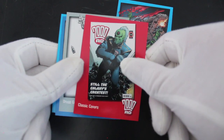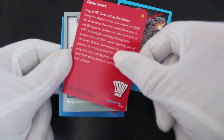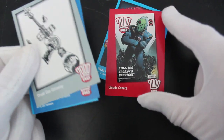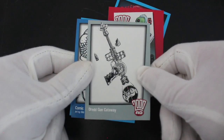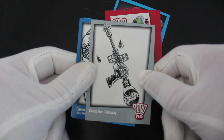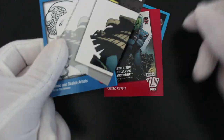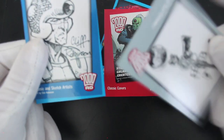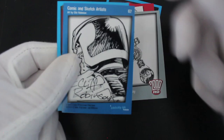Look at this — classic covers, yeah, classic cover there from Judge Dredd. I'm not sure if that is Judge Dredd or not. Next we've got a Dredd gun cutaway card — the inner workings of Dredd's gun. There's an image on the back too, and some comic and sketch art as well.